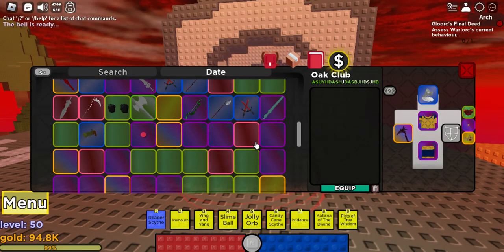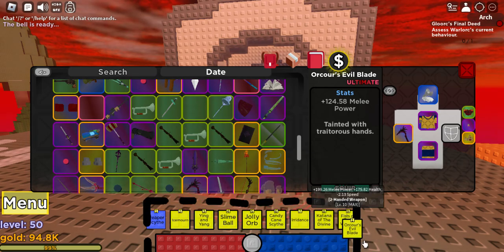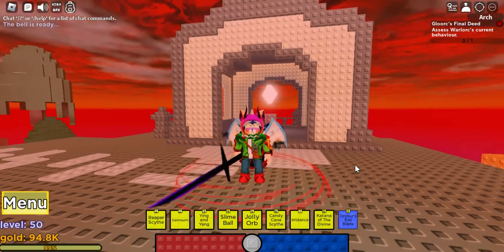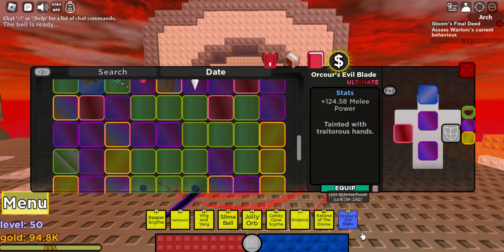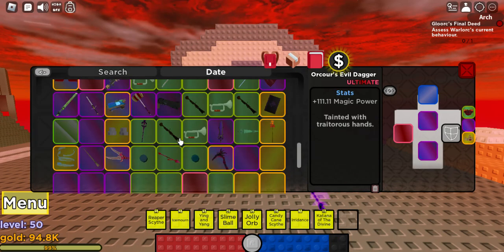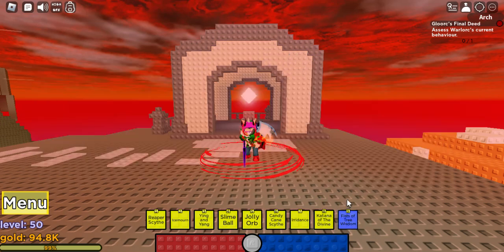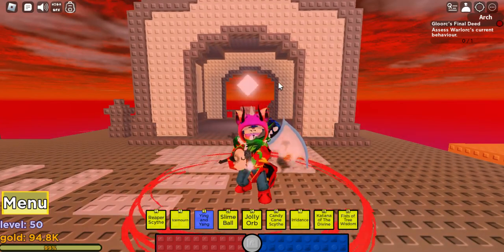What we are looking for is not the Katana Divine but the Orcore weapons. I will show you how to raid. Orcore's Evil Blade is the first one — this is one of his drops — and the other is Orcore's Evil Dagger. Both of these are ultimate tier, so they are very hard to get, and Orcore by himself is pretty hard.